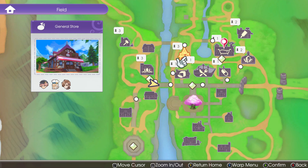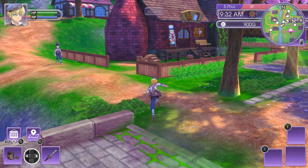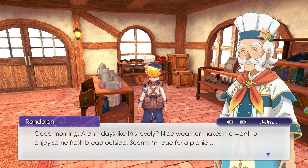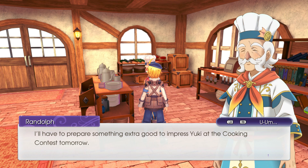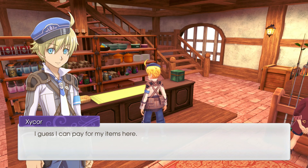Head over to the general store — like a Daisy setup. I can't actually teleport there, or maybe I need to do it a different way. Oh well, it's right over here. Head up here and into the side door — why would I come in the front door? Randolph is inside: 'Nice weather makes me want to enjoy fresh bread outside. I'll have to prepare something extra good for the cooking contest tomorrow.'